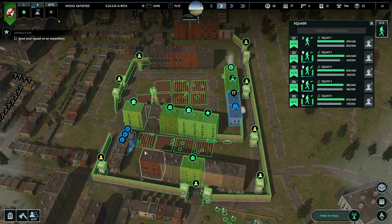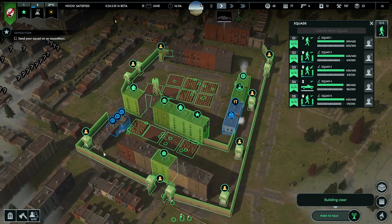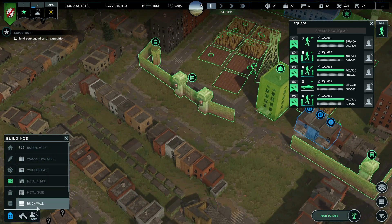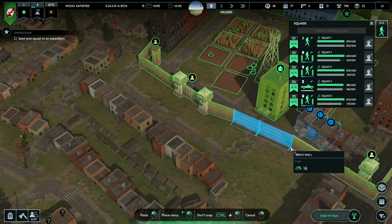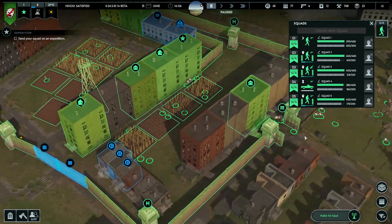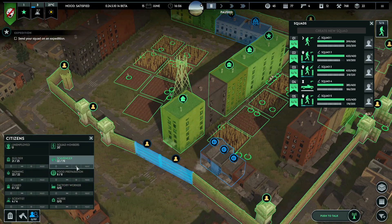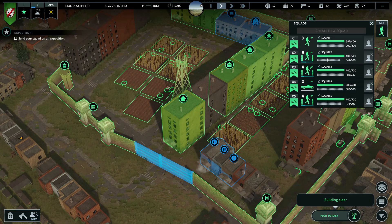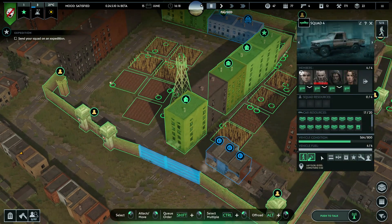They're doing good jobs. All the walls are repaired - we now just have this big opening here, that's a problem though. If they come in now we might have an issue, but we can fix that. Let's go into the scavenging - one, two, three, four - let's start rebuilding this.